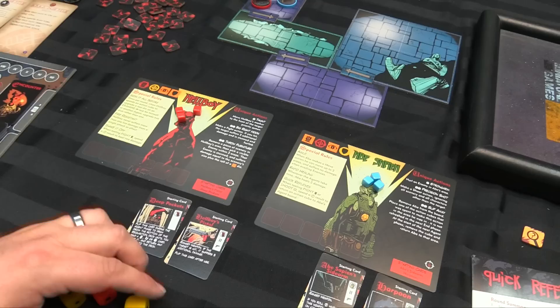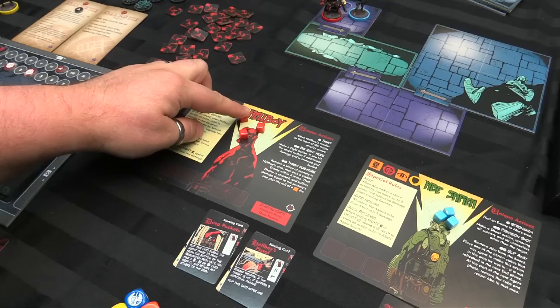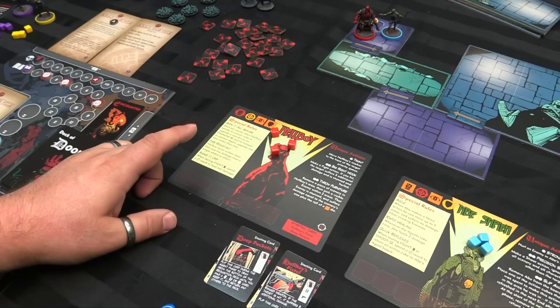Hellboy has Seen It All Before: when he does an examine test, he upgrades two dice instead of one when he spends additional action to do it, because he's been around. He's fire resistant — he never suffers more than one damage from fire or a fire attack. And then Shake It Off: he can spend this result in a fight test to heal two damage.